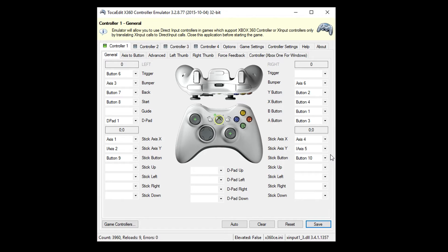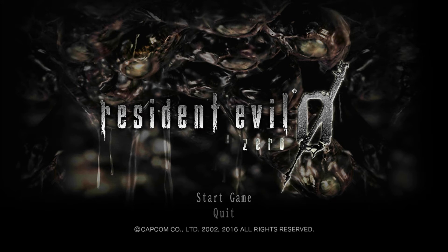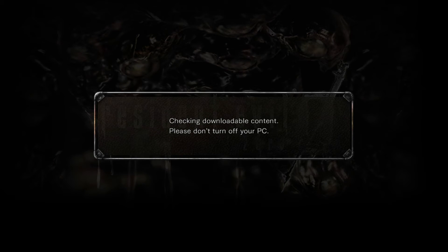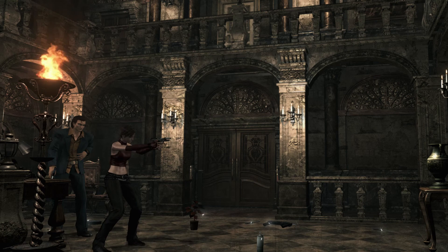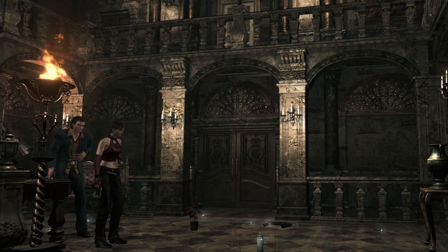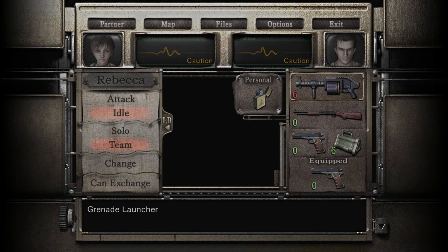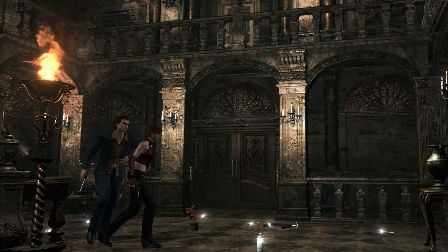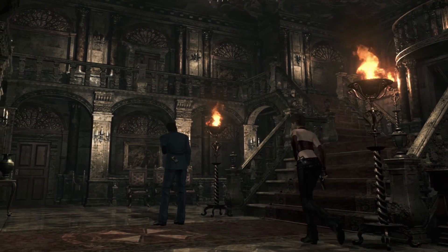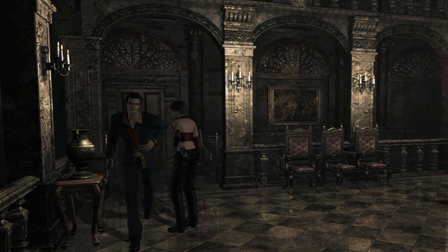If I open up Resident Evil 0 — now when I want to start the game, normally I'd hit A, but since we adjusted the controls, I'm going to hit X. You'll notice the controls don't exactly correspond to the little icons on the screen. Now when I hit right trigger, I aim, as opposed to right bumper. Left trigger changes target. I hit B to change the character, and I hit Y to go to the inventory. I hold A to run as opposed to B. You can change it so you hold X to run and hit A to activate, but I have it set so you hit A to run and X to activate.